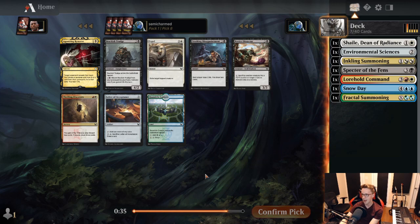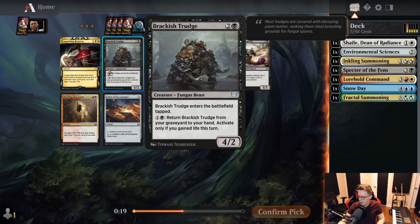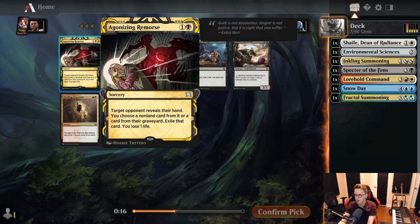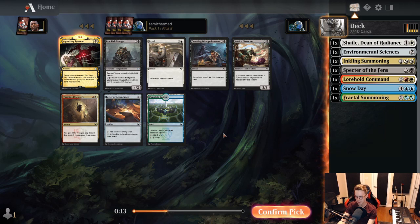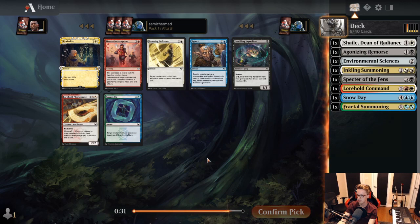Continuing to see white and black — these are the cards nobody else at the table wanted at pick eight. We're the last person to see this pack. Nothing super strong, but kind of encouraging that Agonizing Remorse is here. There's a Brackish Trudge, not really what you're looking for in white-black. I think we'll take Agonizing Remorse — it's not as good as Humiliate, but still pretty powerful. I guess we're thinking we're white-black at this point. Not seeing any blue, so I think we can start to feel that blue is not what we're supposed to be.